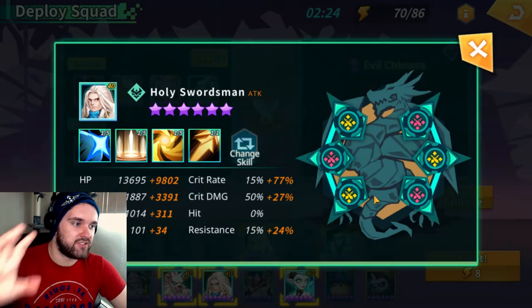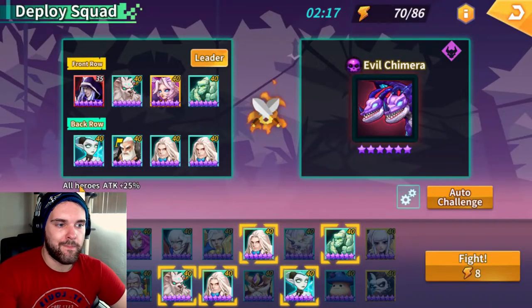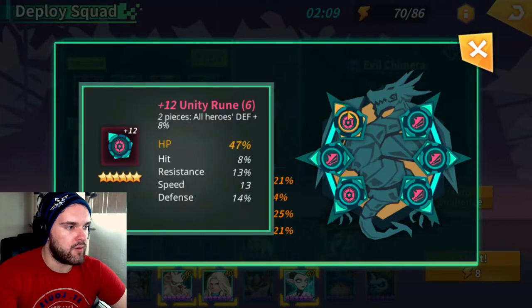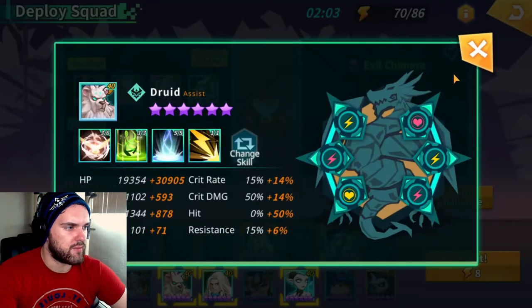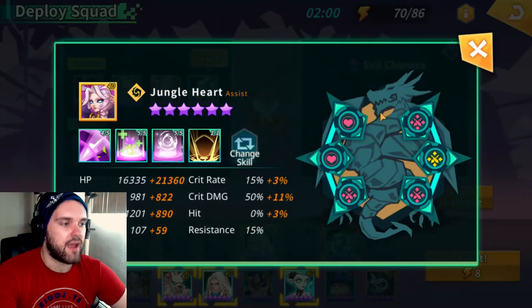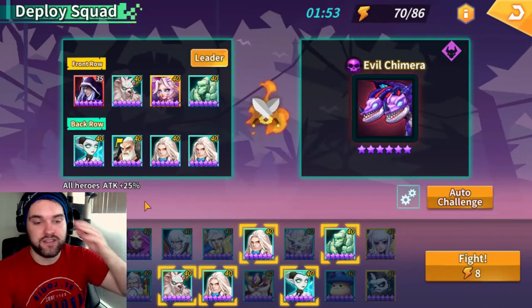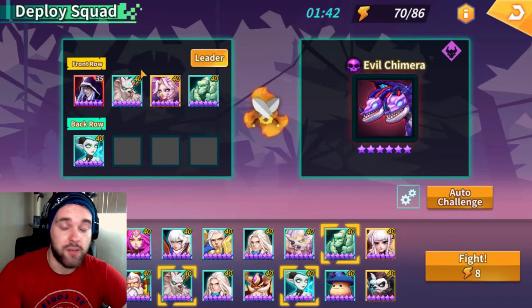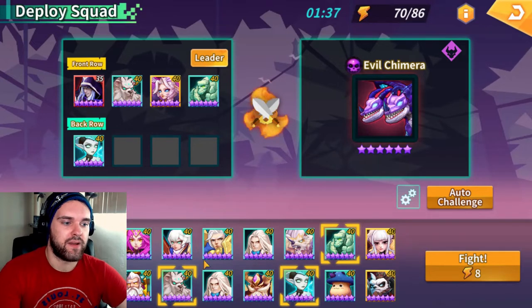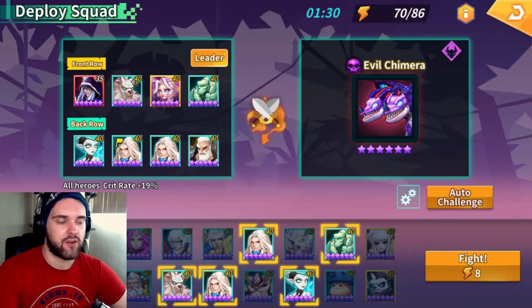I do already have lair runes farmed on most of these units, but I really only have two sets that provide any tankiness. I have one Unity set on my Necromancer and one Prayer set on my Jungle Heart — three sets total, which you could probably get from world boss or just craft them if your team isn't running well. The Conflict runes I have will make my team go a little faster than yours if you were to build this, but it should still work since they just speed up farming.